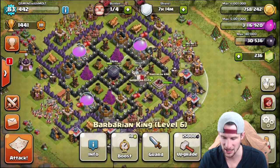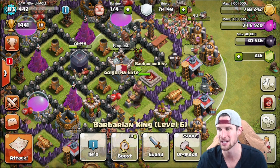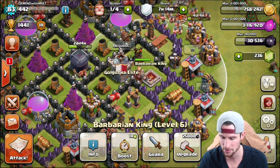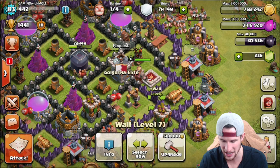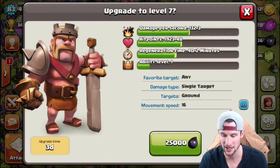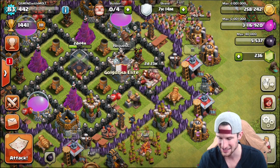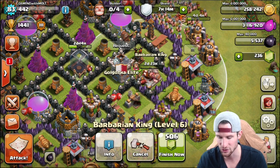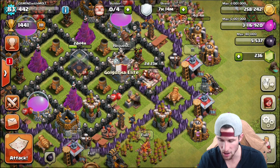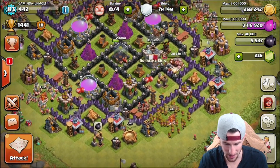What we are going to do right now is upgrade our Barbarian King, which I'm super excited about — I've been wanting to upgrade him for a while. We're going to upgrade one wall first right here, and then go ahead and upgrade our Barbarian King. He's going to be done in three days, going up to level 7, which is awesome.